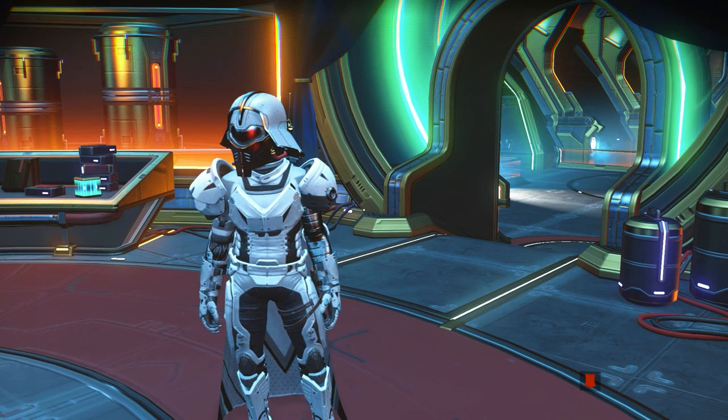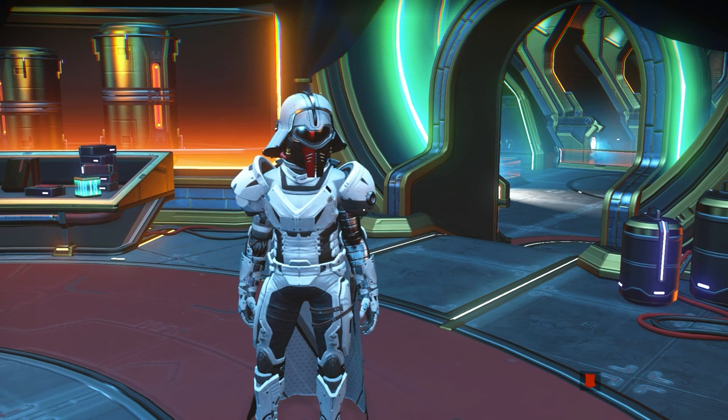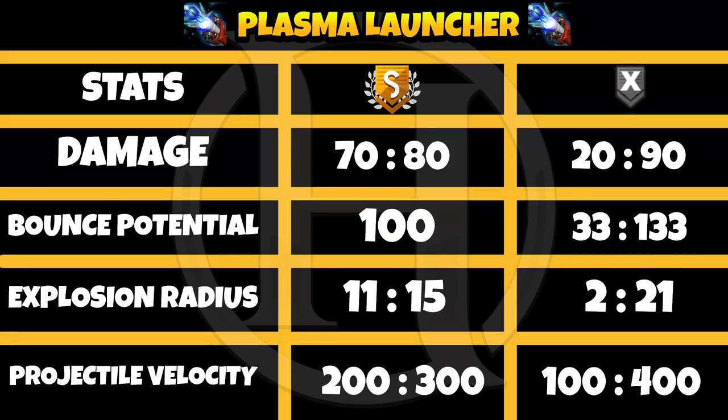The next is the most dangerous weapon in the game — the Plasma Launcher. Damage for S class is 70 to 80, and for illegal upgrade it's 20 to 90. Bounce potential: S class is 100, illegal is 33 to 133. Explosion radius is 11 to 15 for S class and 2 to 21 for illegal. Velocity is 200 to 300 for S class and 100 to 400 for illegal.